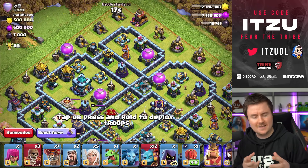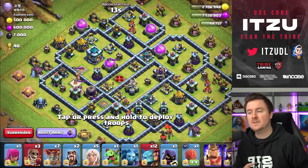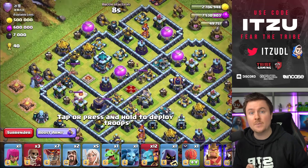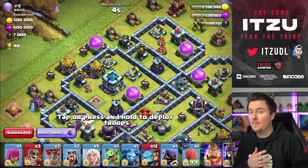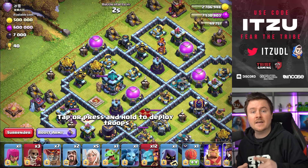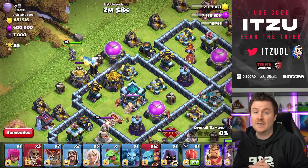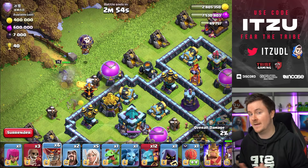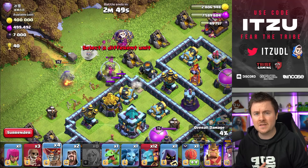The first important thing about this strategy - sometimes not the easiest - is that your queen must survive. The difference between this and queen charge hybrid: if the queen dies in a queen charge hybrid attack, the healers switch over to the hybrid and still have some purpose. In this attack, if the queen is dying the healers are most likely dead as well and completely wasted, because they cannot heal super minions - healers don't target air troops, that's it.